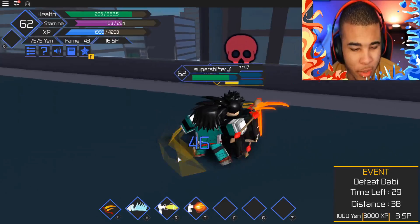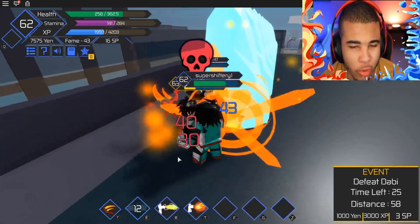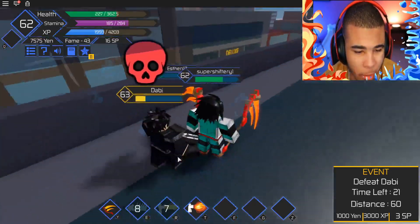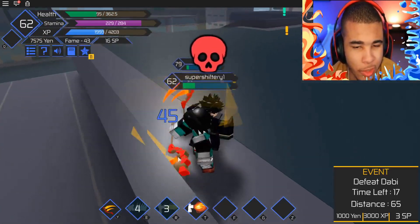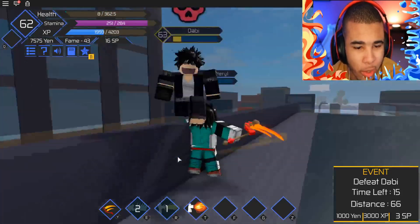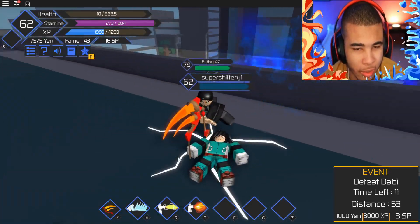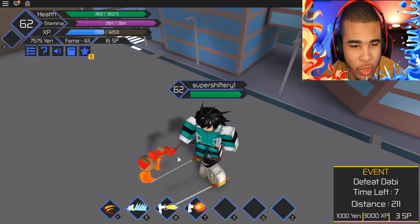Apparently Dabi has cremation, so we need to go ahead and take it out real quick. These guys have some super strong quirks. I'm going to use that ice to take it out. Let's hit him with the hammer a bit faster. We're not going to be able to take this thing out in time — there's no way. We really need to train on this game.